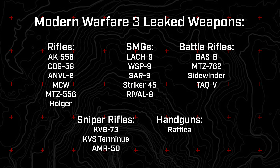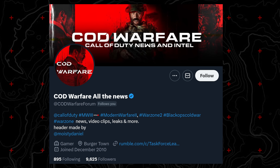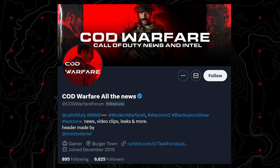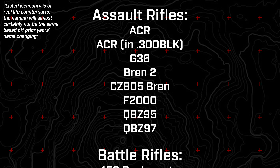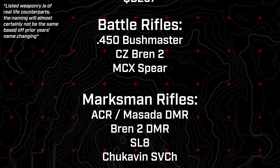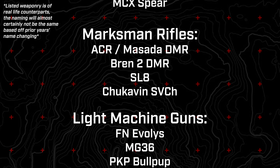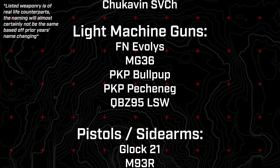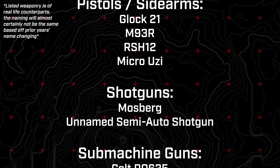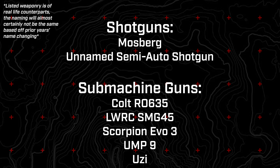The battle rifles include the Bass B, MTZ 762, and Sidewinder. Submachine guns include the Lock 9, WSP, SAR 9, Striker 45, and Rival 9. Snipers include the KVB 73, KVS Terminus, and AMR 50, along with the Rafika pistol. A more complete list also emerged from COD Warfare Forum on Twitter from game files, some overlapping with Modern Warfare 2 weaponry. Dev name designations appear too — like the ACR being the MCW, and the F2000 being the Anvil B.